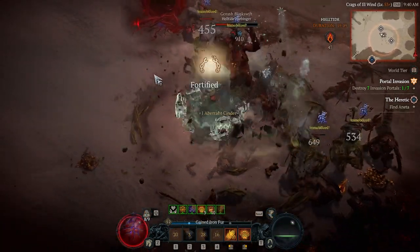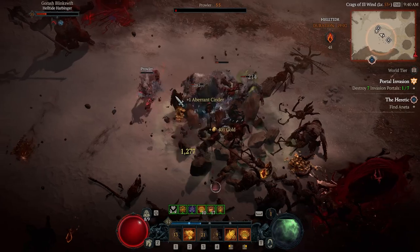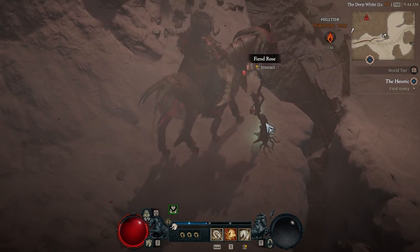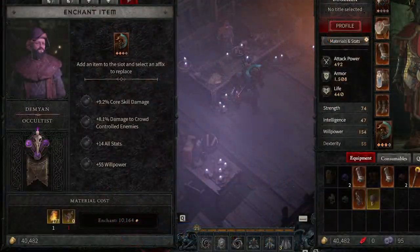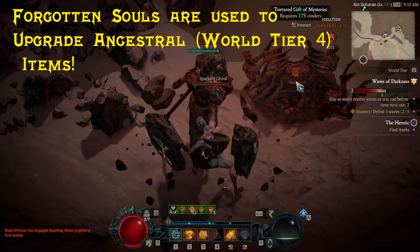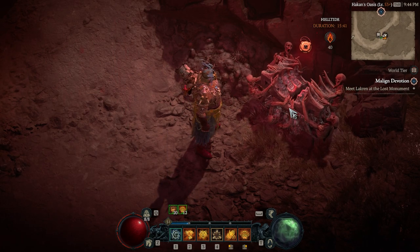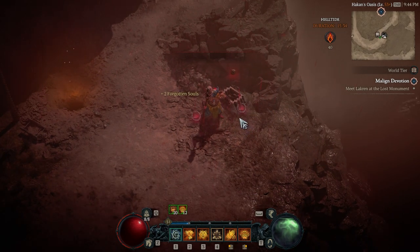Besides opening chests, upgrading gear, and collecting legendary aspects in Helltides — and with the higher item power sacred item tier that unlocks with Nightmare difficulty, you should be getting significant power spikes — another important reason to prioritize Helltides is the rare materials that only spawn there. Namely the Fiend Rose, which is used to reroll or enchant legendary items at the Occultist. There's also another very important rarer material called Forgotten Souls, which have the highest chance to be farmed from the Mystery Cache — yet another reason to target it — though they can also drop from other chests and bosses in Helltides.